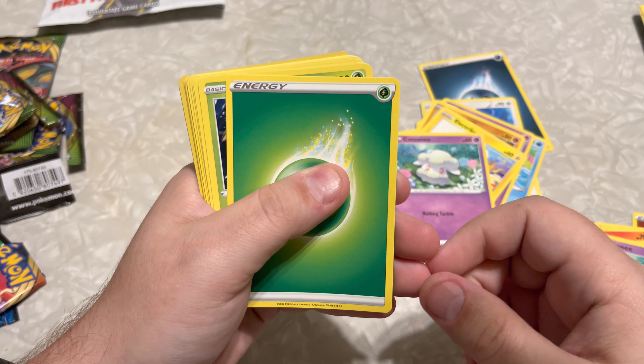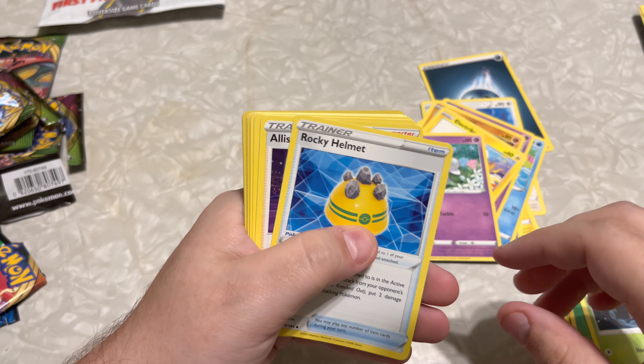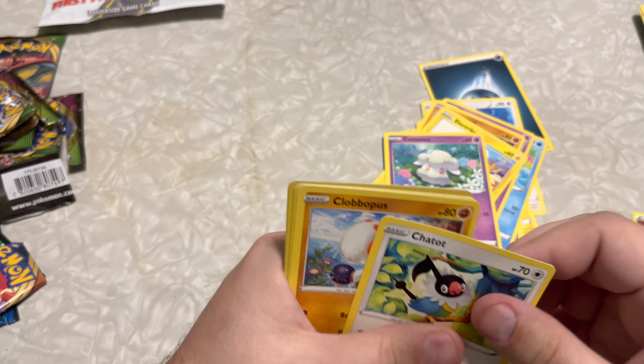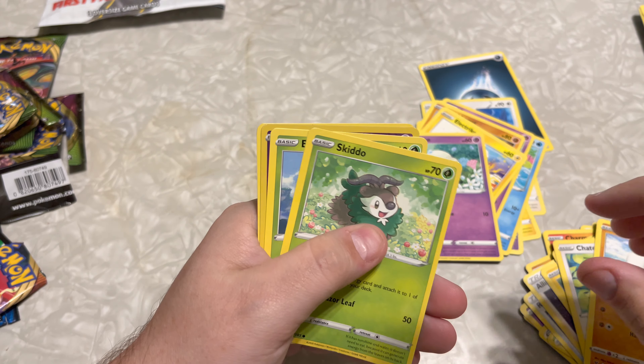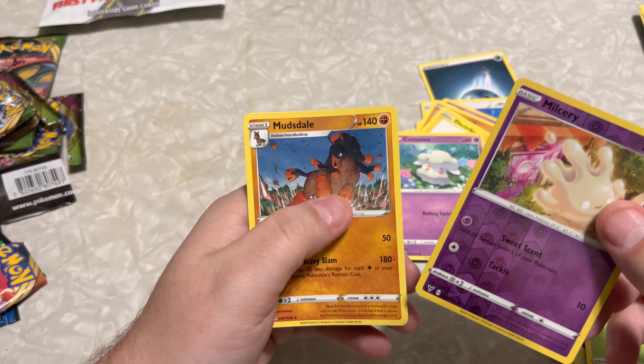Alright, got that Grass Energy going into the fourth Vivid Voltage pack. Then the Rocky Helmet, Allister, Tynamo, Exeggcute, Chatot, Clobbopus, Skiddo, Exeggcute, a Milcery, and a Mud Sail.